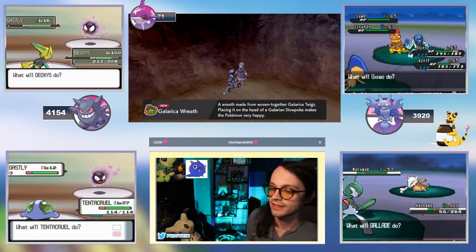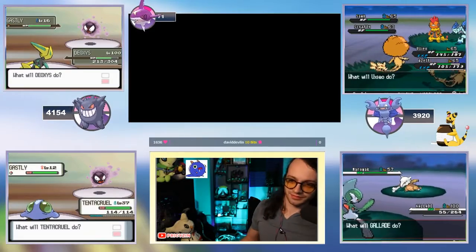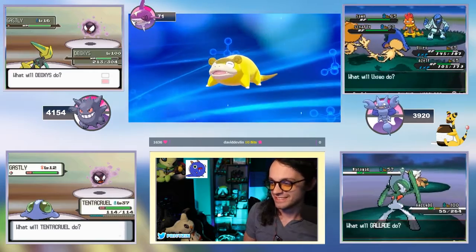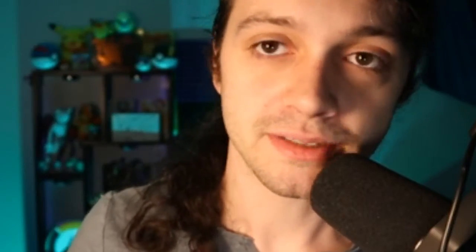You will find a lady hiding behind a rock, and she will say for 15 twigs she will give you a Galarica Wreath. You take the wreath, give it to your Galarian Slowpoke, and you will instantly get yourself a Galarian Slowking. The one I'm showing you on the screen is the shiny form — you can tell by the jewel on its head. It's a pretty shiny.